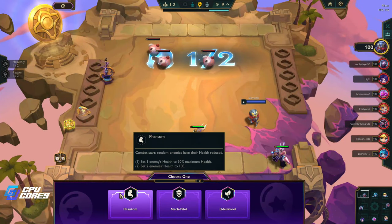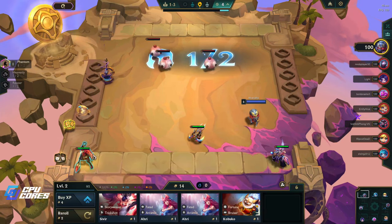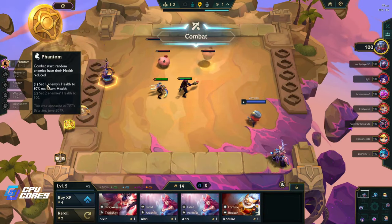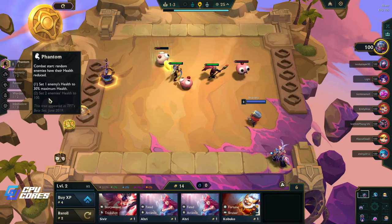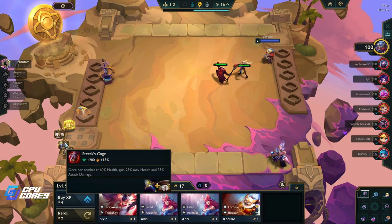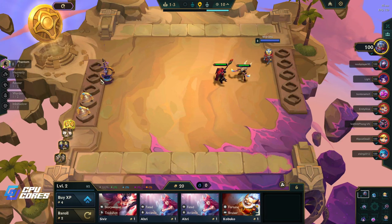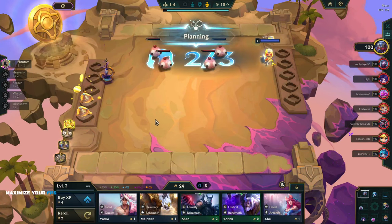Welcome back to TFT with me McRathy. We're going Phantom — if we get to Phantom, we set two enemies' health to 100, not 100 percent, literally 100 health. It's pretty silly. This is basically Pengu's Party, and yeah this is what we're gonna be doing. I think we sell this, we got our 20 gold — we started with a gold opener. I have played Phantom before, so that's kind of why I took that.